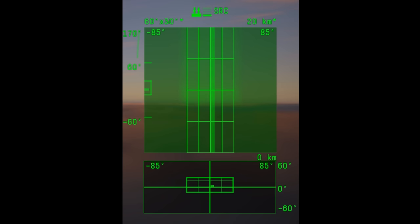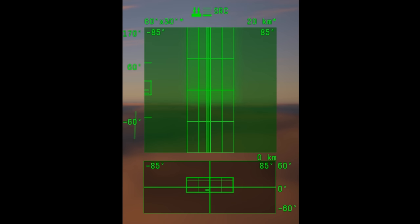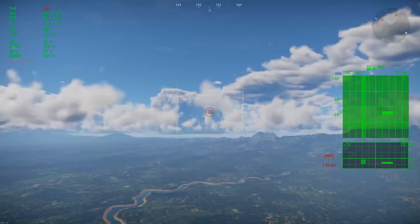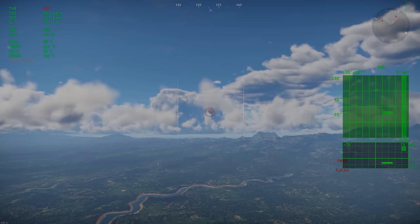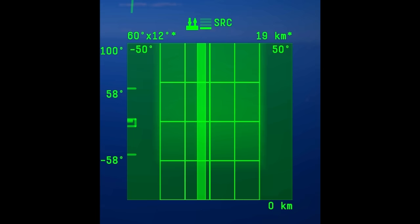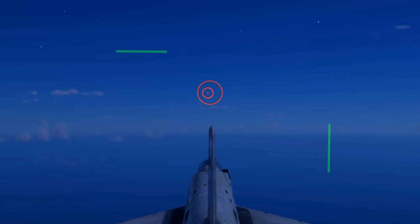There is also the C-scope, found on a handful of radars, which is a secondary display showing azimuth and elevation. If the main display is a top-down view, the C-scope is like the view looking out the windshield. The radar scan area is shown in horizontal degrees by vertical degrees. If you see an asterisk next to it, it's adjustable with the change radar search mode keybind. To visualize your scan area, look outside your plane — you'll see a horizontal and vertical line moving around.